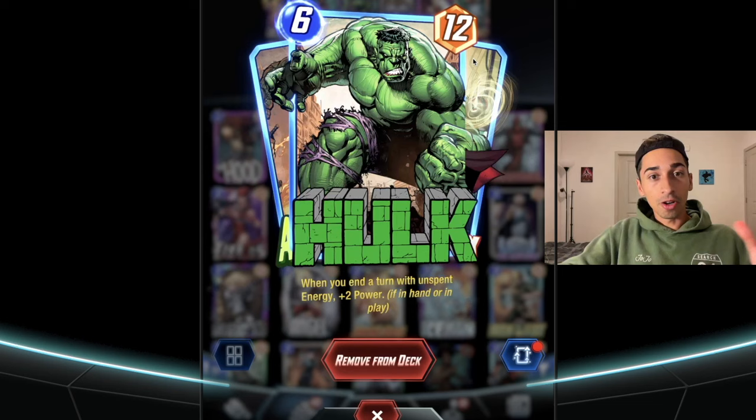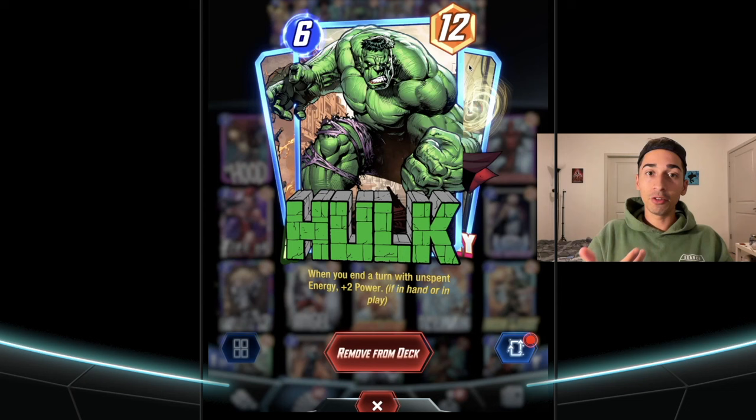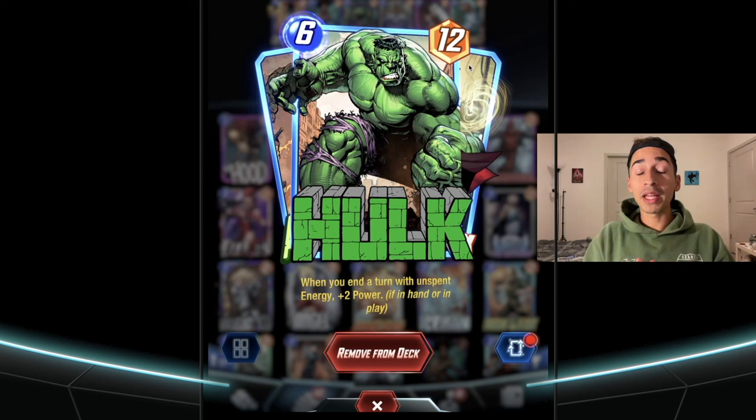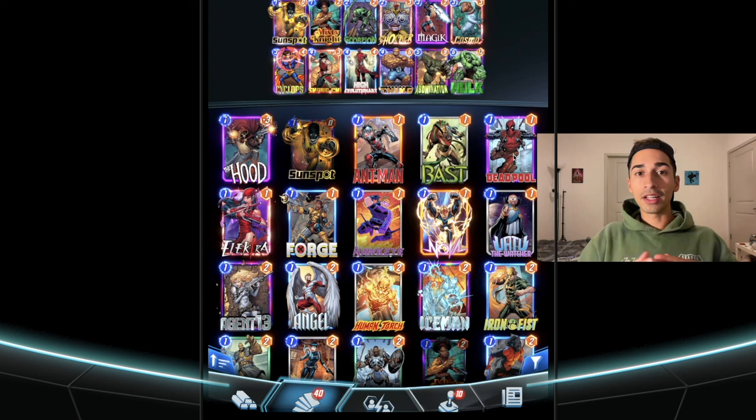But the most important card in this deck — which everybody has — is the Hulk. He's a 6-cost, 12-power card, which is pretty strong on its own. But with his High Evolutionary buff, when you end the turn he gets plus two power if you don't spend all your mana. This is insane. I have swung so many wins just from Hulk — sometimes I get him in the first hand and by the end he's like a 20-power card. This is all stuff I figured out myself.